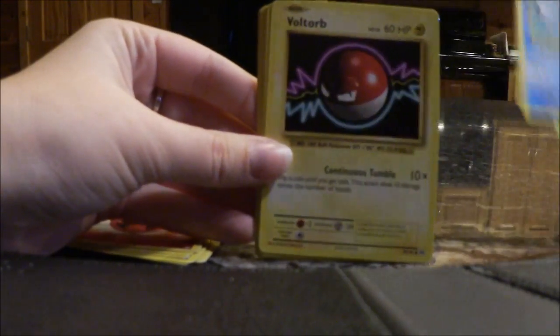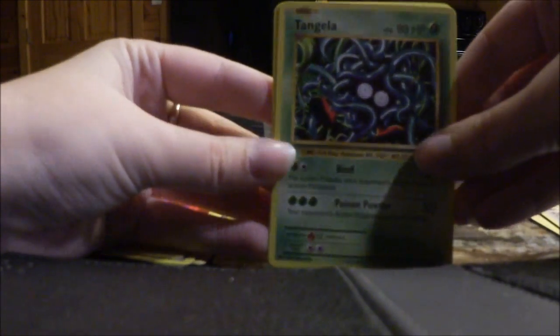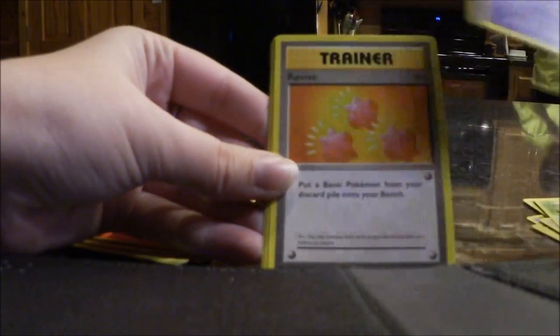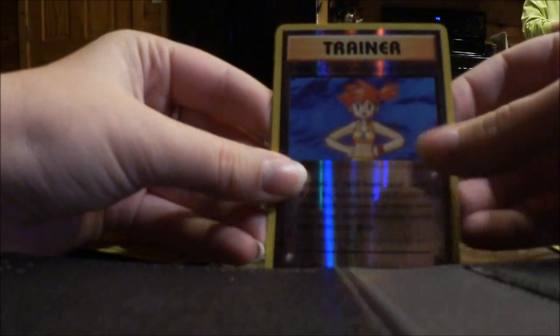We've got a Poliwag, Voltorb, Weedle, Rattata — there's something shiny back there — Tangela, Haunter. Go Haunter! Trainer Revive, Misty's Determination, a Reverse Holo Misty's Determination. That's very cool.